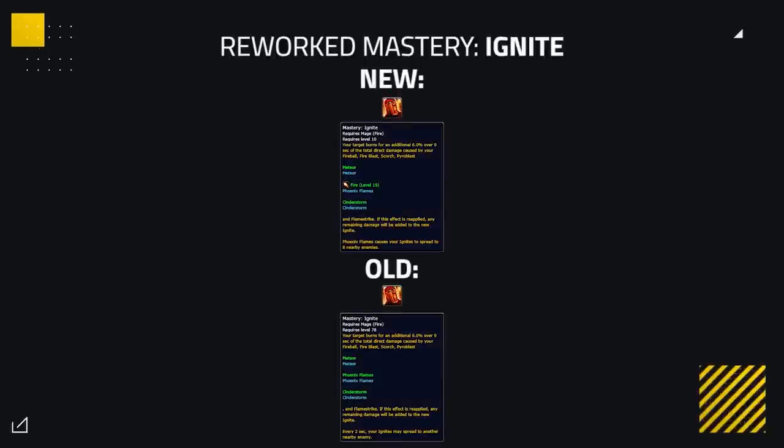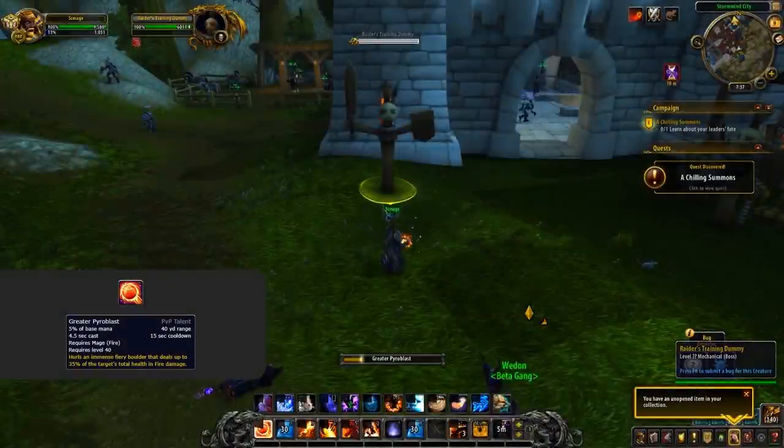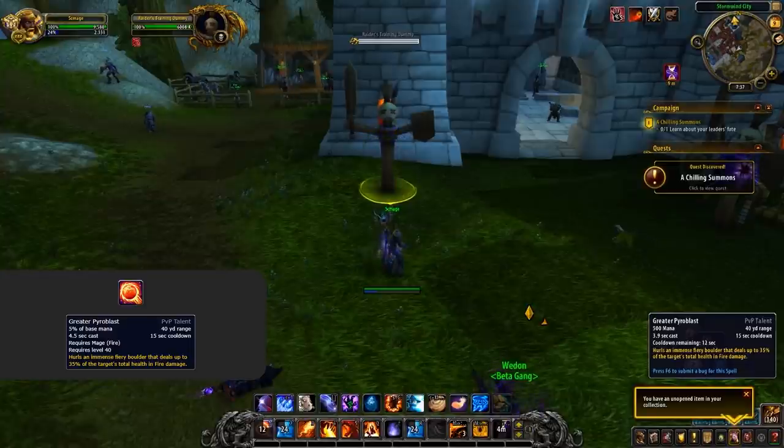Now onto the spec changes, starting off with Fire. Overall Fire isn't seeing any new additions, but is receiving some small changes to current talents. Their mastery is being reworked — now Ignite will only spread when you Fire Blast the target, as opposed to how it spreads passively now. This is nice for PvP as it gives mages a little more control over Ignite and will stop CC randomly just breaking. Alexstrasza's Fury is also getting a change, now buffing your next Pyroblast by 35%. PvP talent wise, Greater Pyroblast is getting heavily nerfed with a new 15 second cooldown, so I can't see it getting much play.